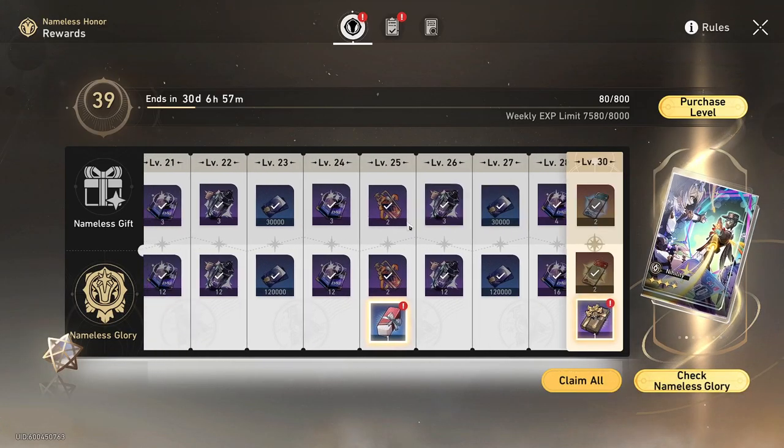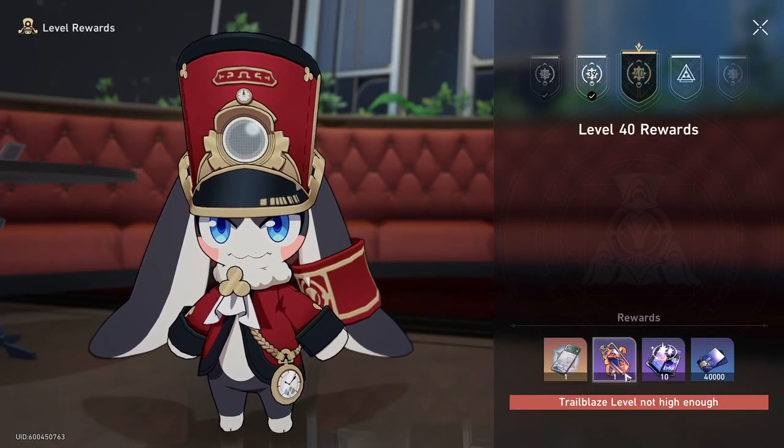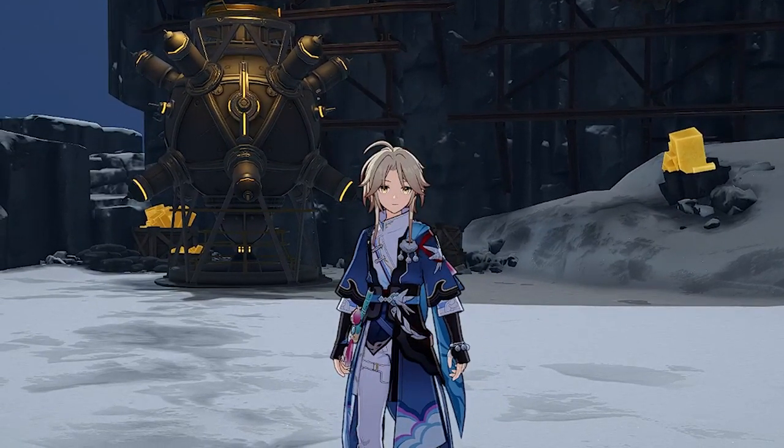You can get fuel by completing levels in the battle pass, leveling up your trailblaze level, and talking to Pom-Pom, or just by buying some from Herta's contract shop. So that's all you need to know on how fuel works in Star Rail.